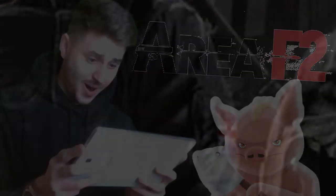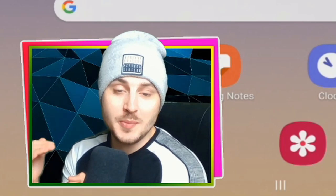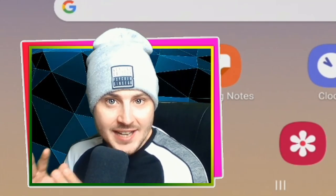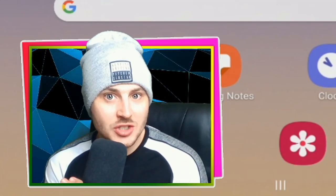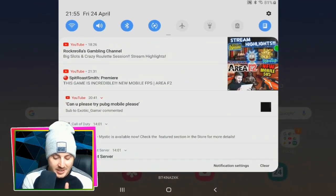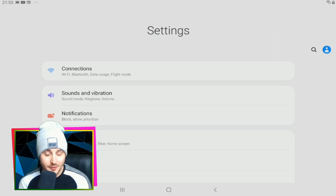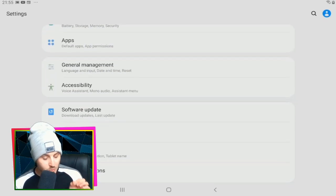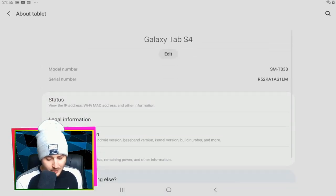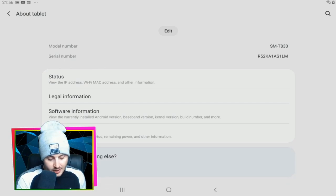Before I even get into the Area F2 settings, I've got the best tip for Android users to boost any game on your tablet. Go into your device Settings, scroll down to find 'About Tablet' — you can't see it right now because my overlay is in the way — but press 'About Tablet', scroll down, and you'll see an option called 'Software Information'. Click into that.